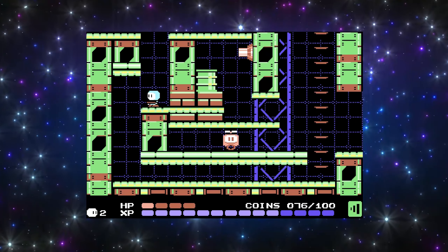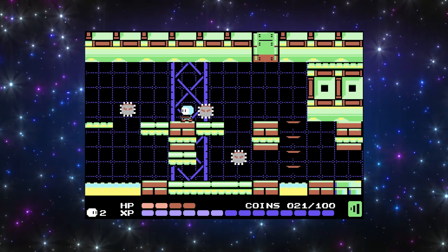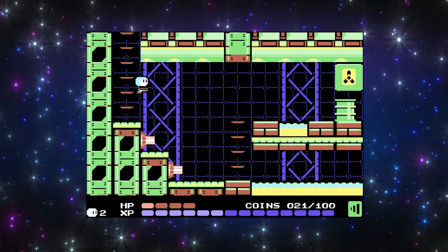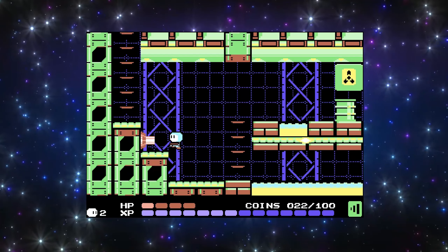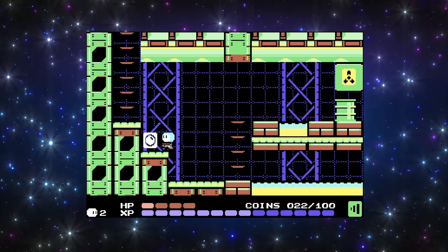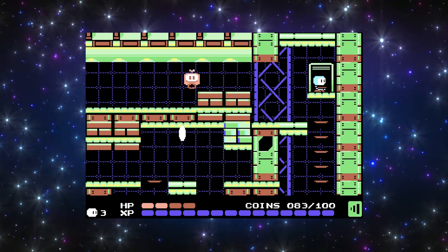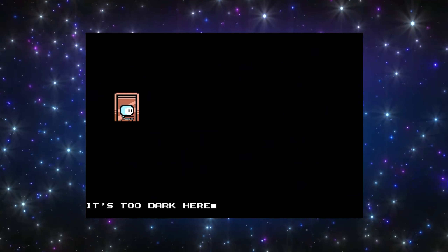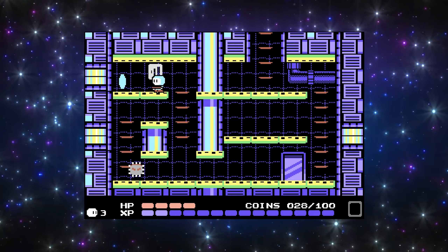It's a deceptively simple game at first that, as it opens up, becomes more and more tricky. Special weapons and items can also be picked up like shields, a screen destroying bomb, and a laser blast that can shoot through walls, with items that include a wallet that can double your coin pickups, infrared goggles to see in the dark, and many more. It also employs a light RPG mechanic — with every drone killed you gain one experience point and once the bar maxes out you get rewarded with more health.